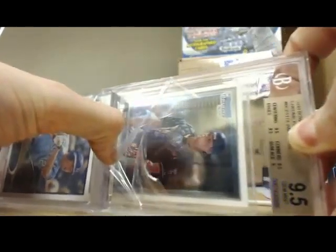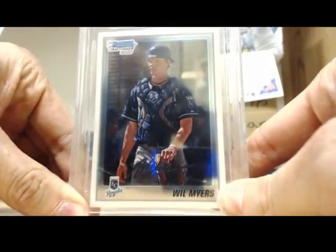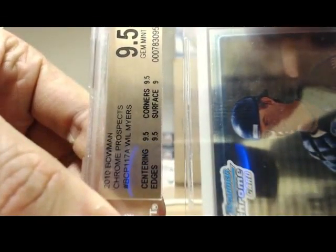It's just the base. I got a Will Myers, Bowman Chrome, 9.5 Prospect. That's a nice card — 9.5 Prospect. It is not numbered. Let me show you the grades on it, though. We got a 9.5, 9.5, 9 overall. And that's from 2010 Bowman, man.